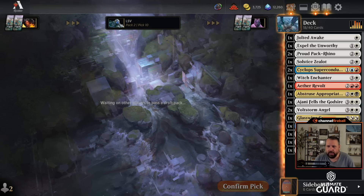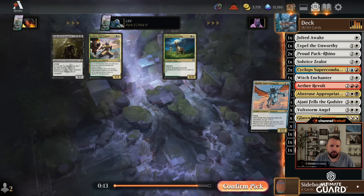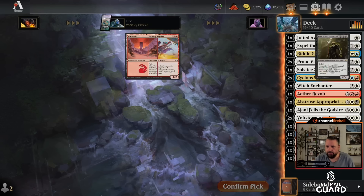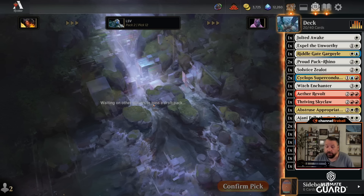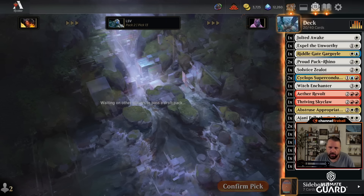I guess I'm just white-red, splashing a couple Cyclops Superconductors and maybe Kappa Cannoneer. I'll take a Riddlegate Gargoyle. I'll take Thriving Skyclaw, though I'm not that excited about it. If I have Aether Revolt I should probably run it. What I really want is some lands. It went from maybe a sweet black-white control deck to probably just Boros energy, but I do have a good setup for it.